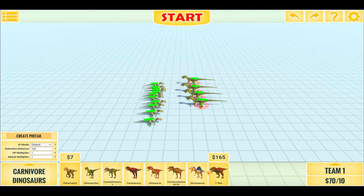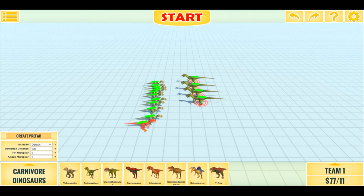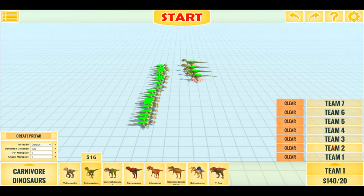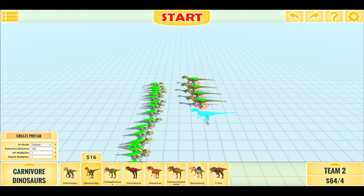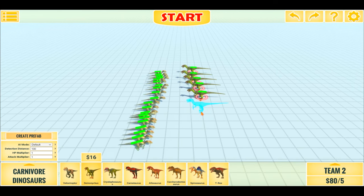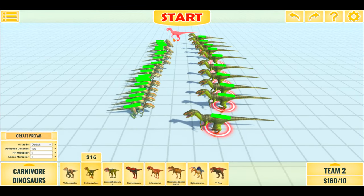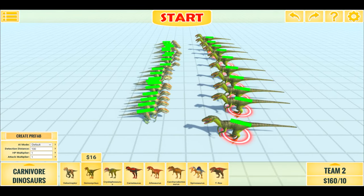But what if we make it 20 raptors versus 10 Deinonicuses? This should be in theory a lot more even. Look at the size difference, but let's just begin.